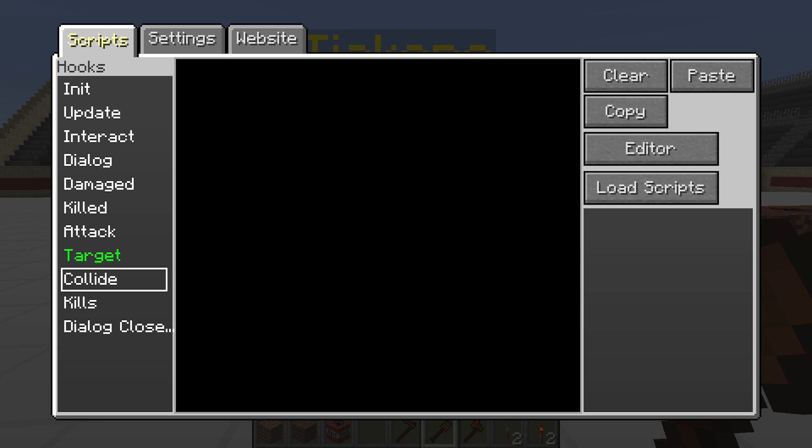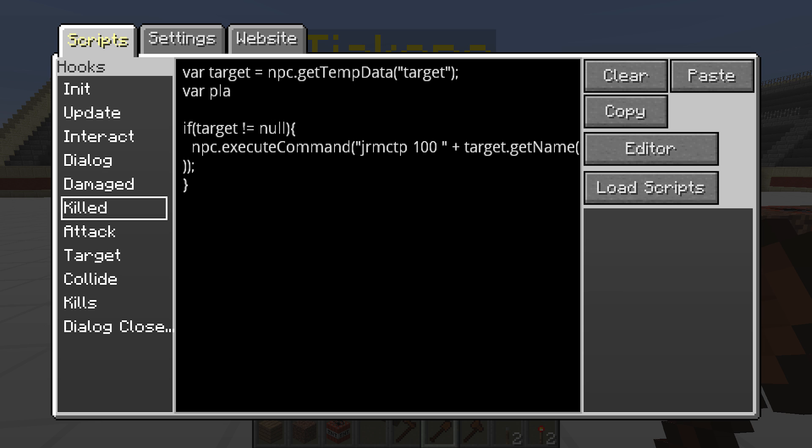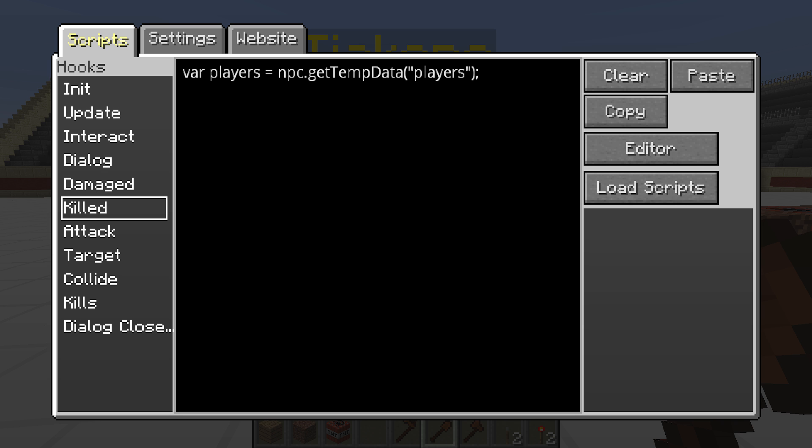So what do we do with this? We take it and go to the killed event. We want to grab the players array here because we're not using a single target anymore - we're using multiple targets. We call npc.getTempData('players'). Since we're not even using target anymore, we can get rid of it. Since our array is a list of values we've already verified are legit, the only thing we need is to check the value count - essentially if there are no values in our array, there's nothing we need to do.